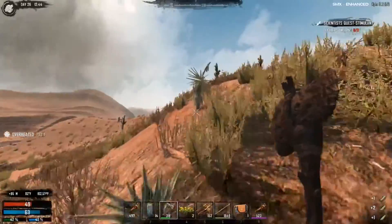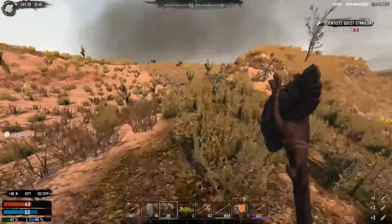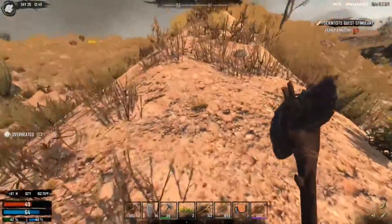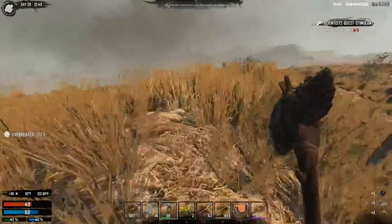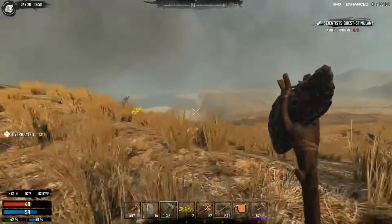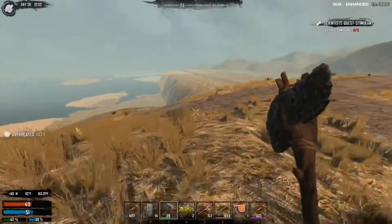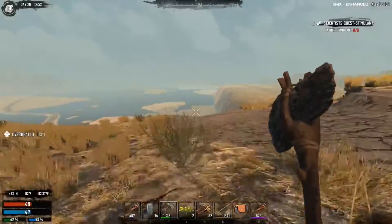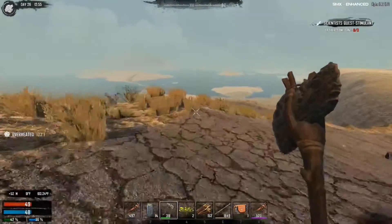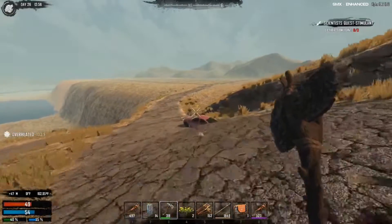By far the easiest biome to live in - food is just everywhere. I suppose it would be a little more evened out if there were berry bushes in the forest and whatnot. So let's think about this. Where exactly have I ended up? I really like this giant cliff here - I think I'm going to make myself a cool underground fortress and have it kind of pop out somewhere down there.